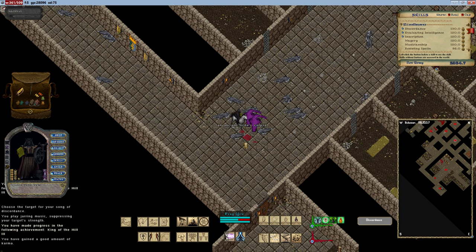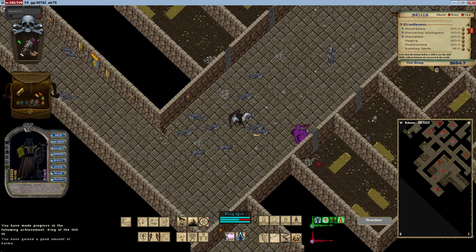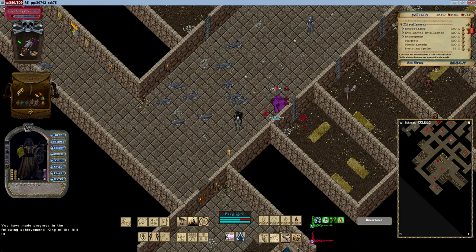Grandmaster Inscription skill provides a 10% base damage increase for certain offensive magery spells, such as Energy Bolt, Explosion, Chain Lightning, Flamestrike, and Meteor Swarm.